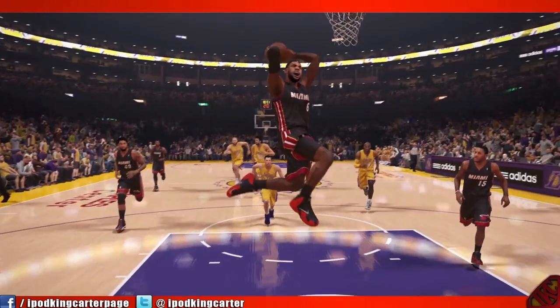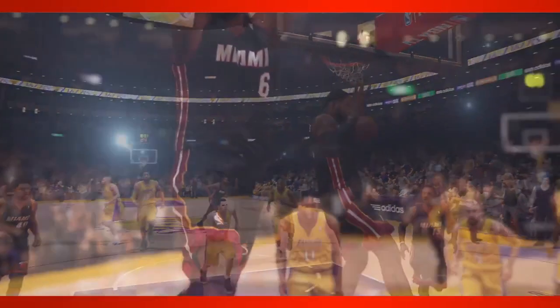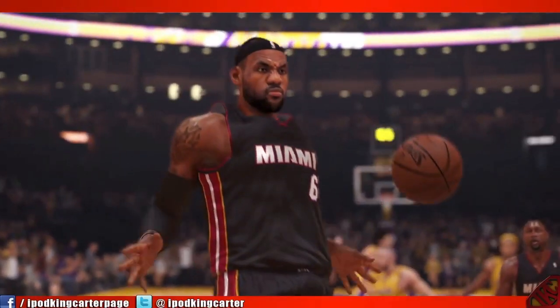This is a nice little fast break - LeBron coast-to-coast, as you'd call it. As I freeze the frame, I'm missing two players - maybe Chris Bosh and Swaggy P - maybe they're behind LeBron's leg or something. That's just me nitpicking. And again with the nose - you gotta get those noses right. I know LeBron's nose is big, but it's just a little bit too big.